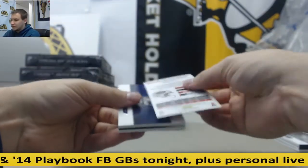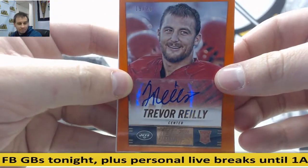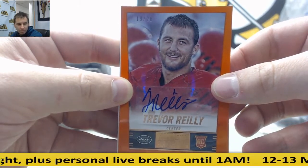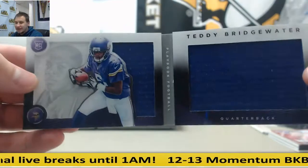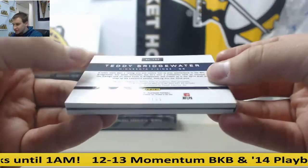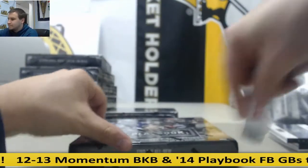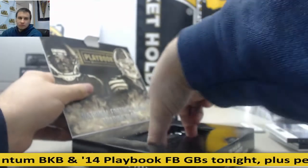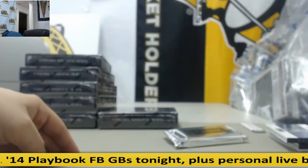For the Jets, hot rookies auto to 20, Trevor Riley — the New York Jets. And for the Vikings, dual jersey booklet, Teddy Bridgewater — Minnesota Vikings. That's to 199.